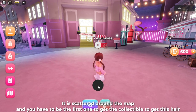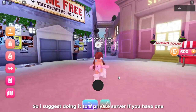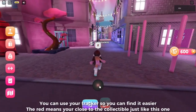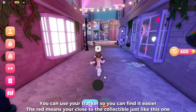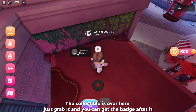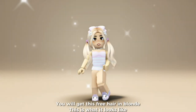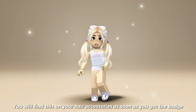Once you join the game, all you have to do is find a collectible. It is scattered around the map and you have to be the first one to get the collectible to get this hair. I suggest doing it in a private server if you have one. You can use your tracker to find it easier — the red means you're close to the collectible. The collectible is over here; just grab it and you can get the badge after.